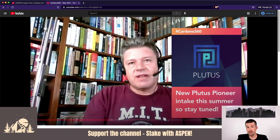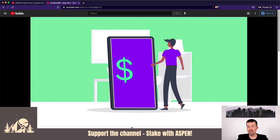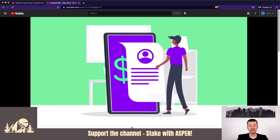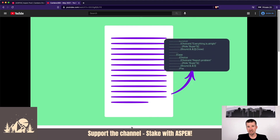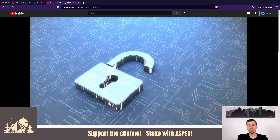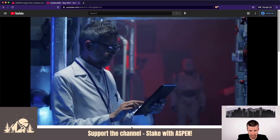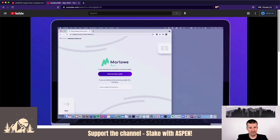The next super exciting piece, especially if you're interested in writing smart contracts but you're not a developer, is Marlowe. Marlowe is a domain-specific language, which means you don't need to be a programmer or know how to code. It's put together so that if you're familiar with financial contracts, it's really easy to use. The whole notion is to bring everything together to make it easier to read, write, and understand without being a developer, while writing applications that are just as secure and guaranteed. There's a really great demo of what they call Marlowe Run.